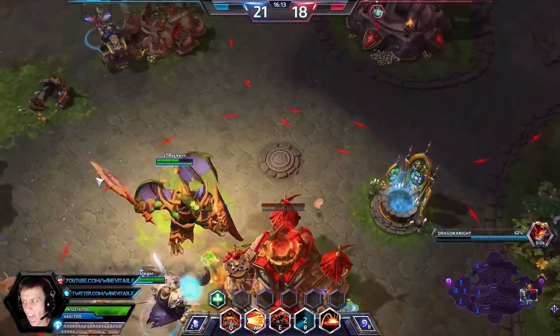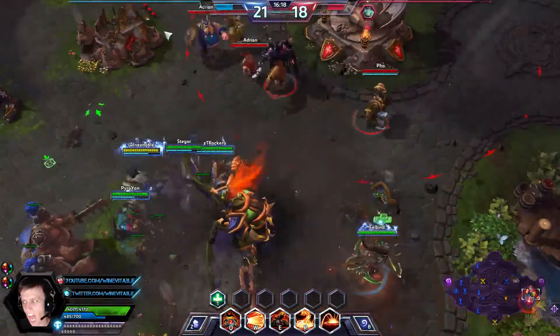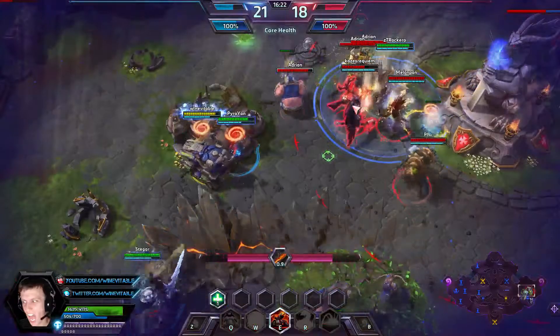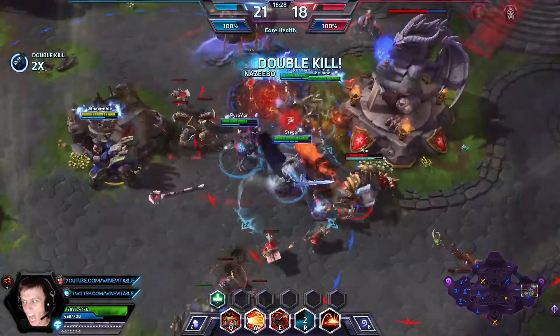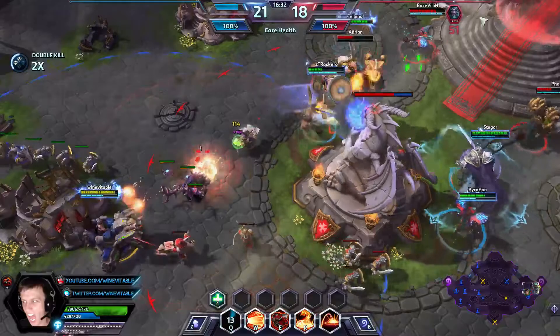It looks like we're getting all the keeps. Against Imposing Presence, it slows your attack speed by 50%, so if you go for the auto-attack upgrade against it, you're just going to be wasting it. And ETC with the Mosh Pit — he should probably kill that.